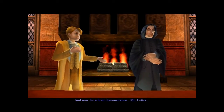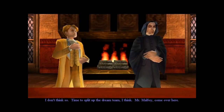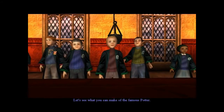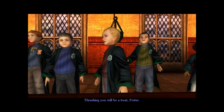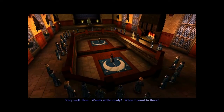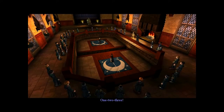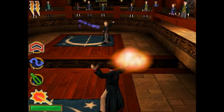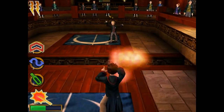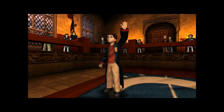And now for a brief demonstration. Lockhart pairs Harry with Ron, but Snape wants Malfoy instead. For once I'm actually with Snape here, because I'd find it much more satisfying to kick the shit out of Malfoy than Ron. Malfoy taunts Potter, saying thrashing him will be a treat. You hold down to build up the strength of Rictusempra and take out half his health, but he can knock it back with Expelliarmus. I'll do more dueling in later videos and explain more about it then.